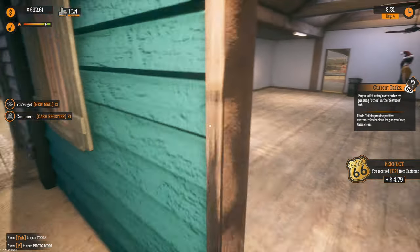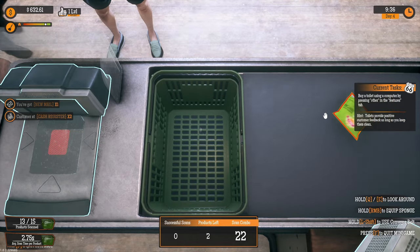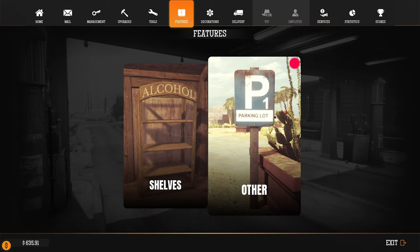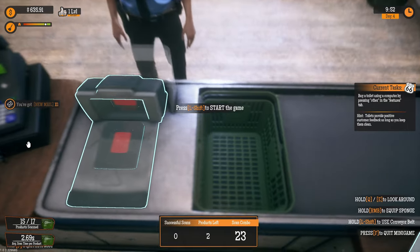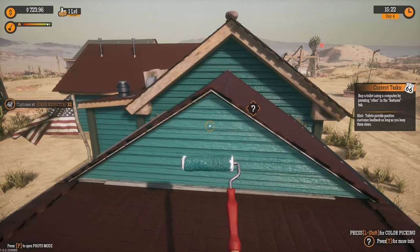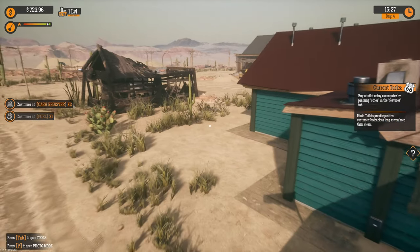One is on the cash register, one in here. We got something — we need to open another parking lot but of course we need to clean it. Not for now, we don't have a lot of money so let's earn some more. Painting is done — I need to buy a toilet using the computer.